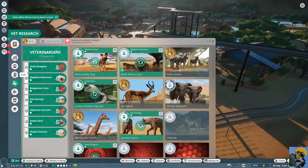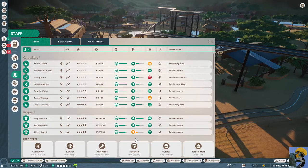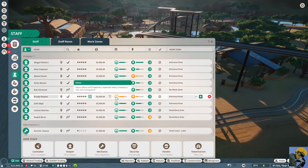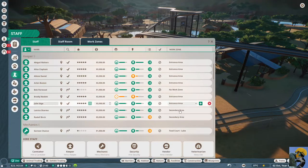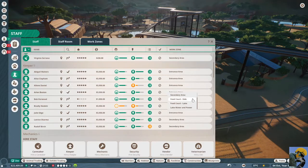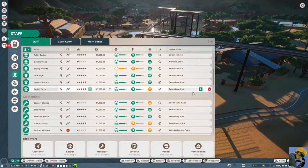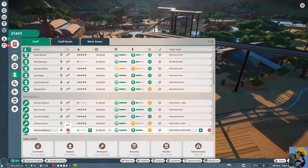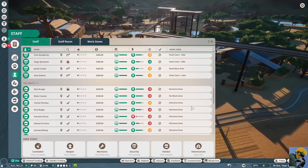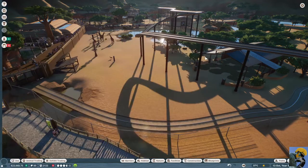Let me go to the zoo and go to the staff and see how people are doing. This keeper is exhausted — maybe I need another keeper. Here's a whole bunch of other keepers. Why are you upset? No work zone. Does no work zone mean they float? Because that is fine. Idle — we have a mechanic who's doing nothing somehow. We have a lot of stuff that needs done. High workload for the vendors — cry me a river about that.